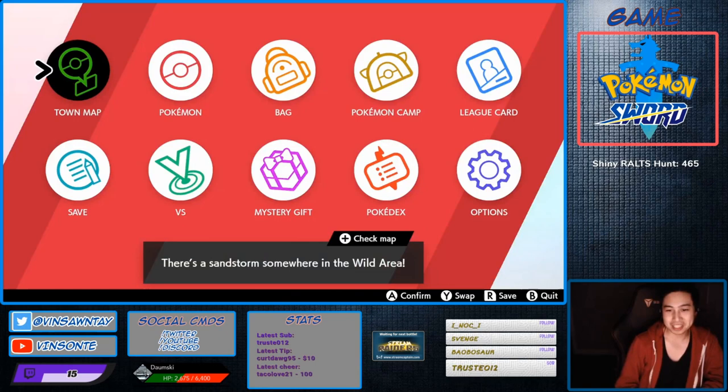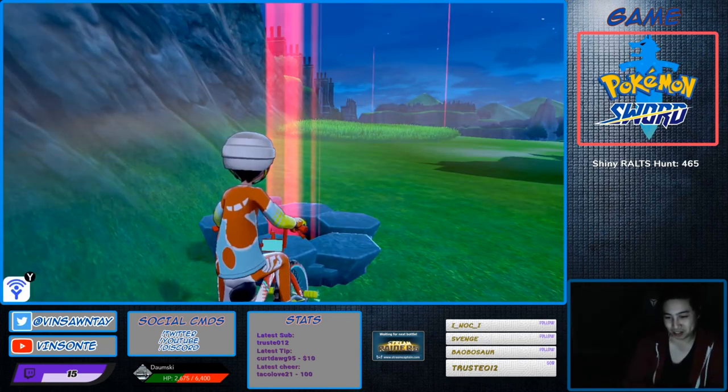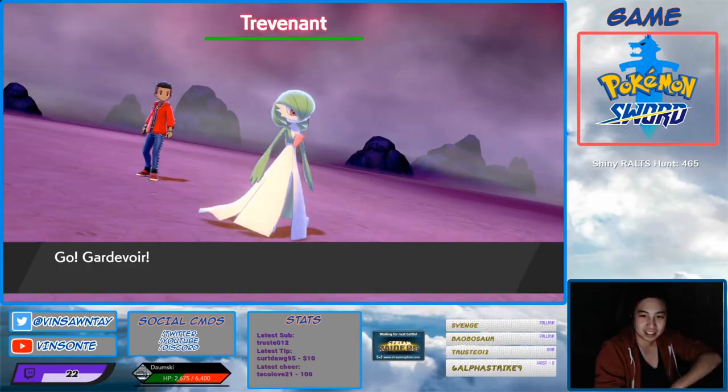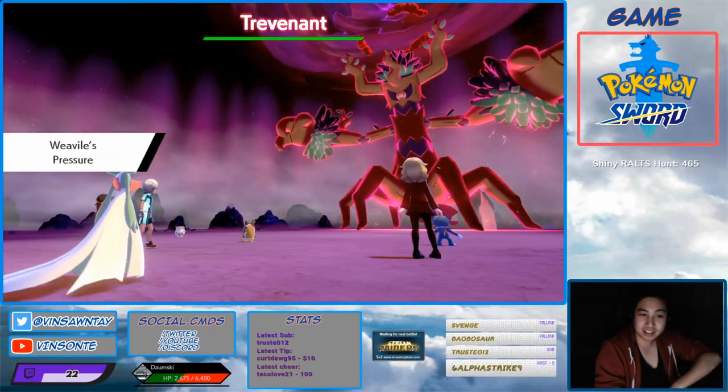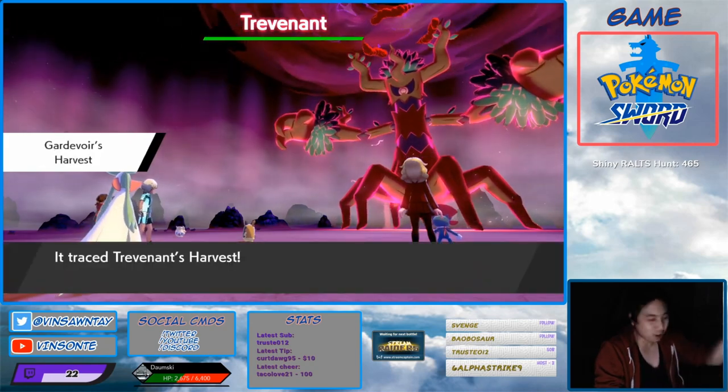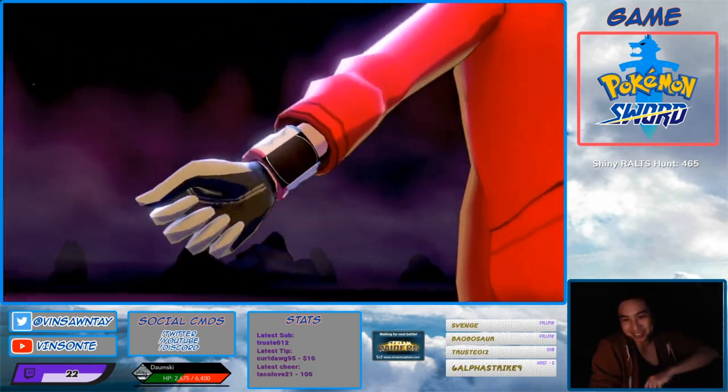So we're gonna see — this is the hidden ability. I'm gonna bring in Carnivore. It is Harvest! Wow, pressure... Harvest — oh, we have a hidden ability! Oh, we're done.